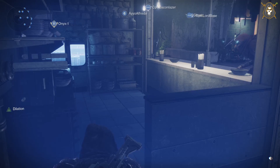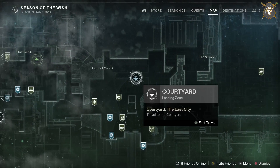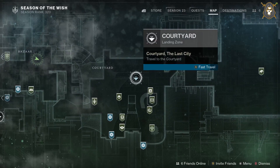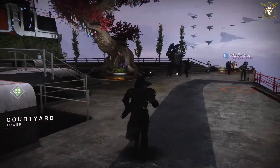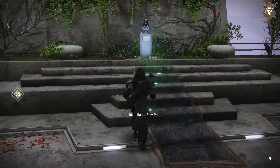From here, you go and visit a famous gunslinger. Best way to do this is to be over here in the courtyard — you'll be visiting the Cade statue. Here are the paw prints at the Cade statue.